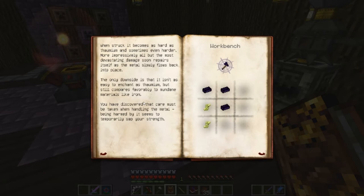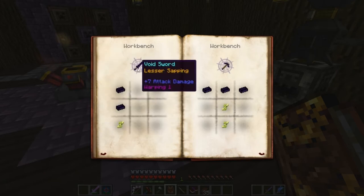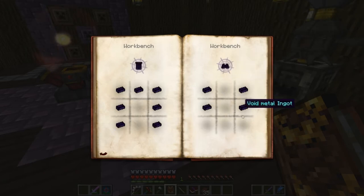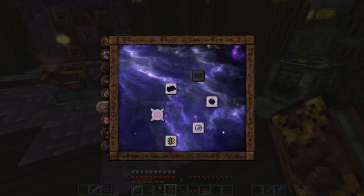More impressively, all but the most devastating damage soon repairs itself as the metal slowly flows back into place. The only downside is it isn't as easy to enchant as Thaumium, but still compares fairly to mundane materials like iron. Care must be taken handling the metal - being harmed by it seems to temporarily sap your strength. Warping one - I like it!